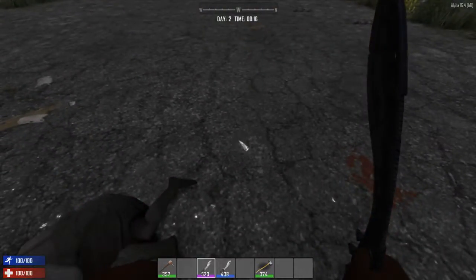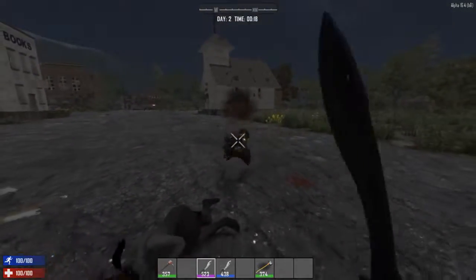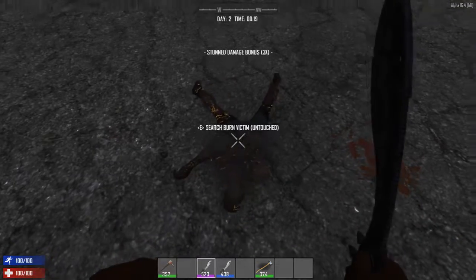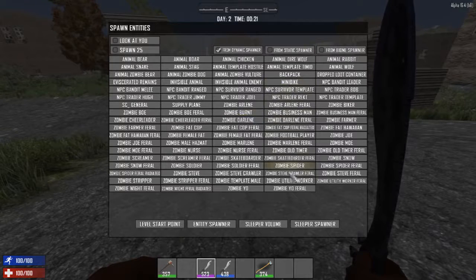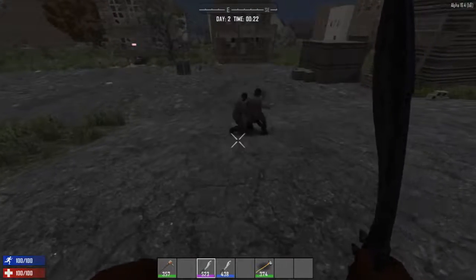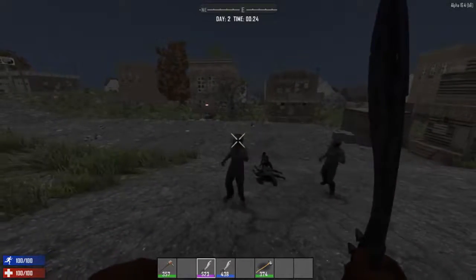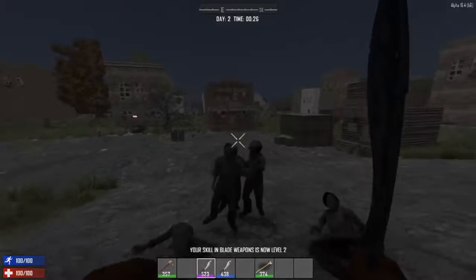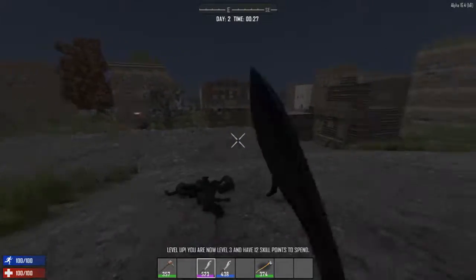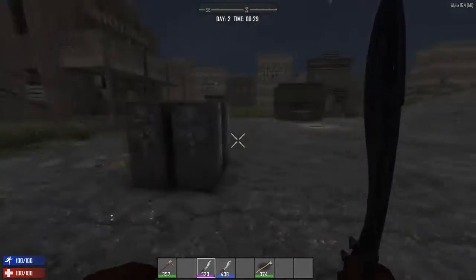I'm gonna show you guys what this lead knife does. That was just mostly lucky headshots. But if you don't hit in the head — it might be a little OP. If you think it's OP, tell me that in the comments. If you think I should make it so it does no damage unless it hits the head, I could do that. Or I can make it do even damage all across the board and make that damage a little lower. It does feel a little bit OP, but that's just because I'm good at hitting the head every time. Like, if I was running at you, the chance of hitting the head is unlikely.